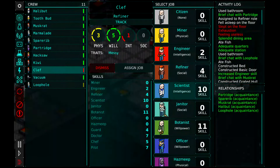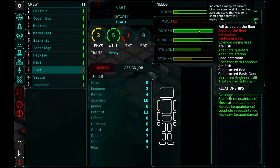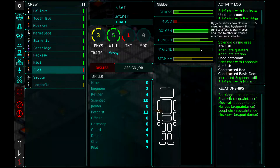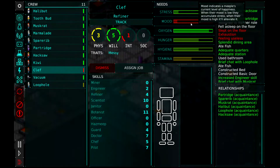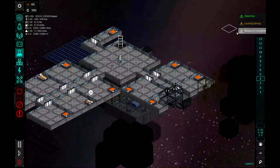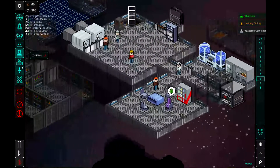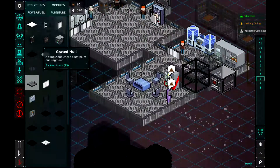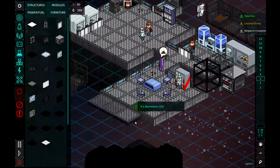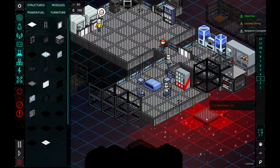Why is Clef becoming more unhappy? He's got full oxygen, he's a little bit hungry. Slept on floor — but he's got a bedroom. Well, hopefully he doesn't drop out the airlock here. I wish you could tell them to go sleep or relax. Relax dining — it's got to be the dining room. So next we're going to expand our dining room before people get too unhappy, and we got at least another tile of aluminum. Let's do that, and they can go out and build that.